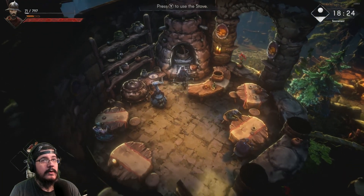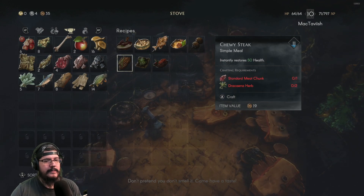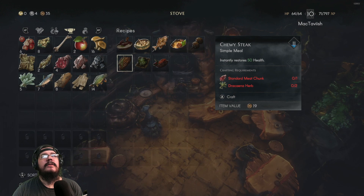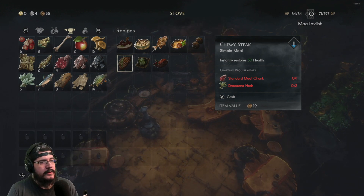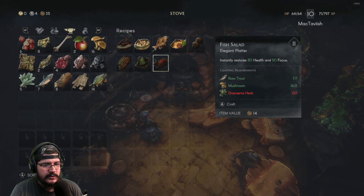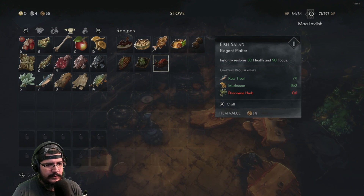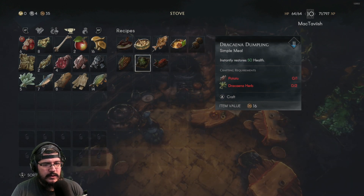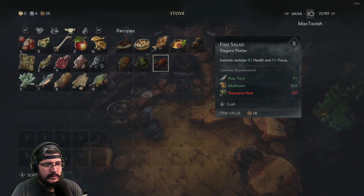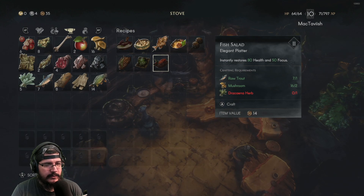So now when we go — don't pretend you don't look at all that. Come have a taste! So we'll need some herbs for this, this uses our trout — perfect, we have plenty of that. Potatoes, perfect, that takes two herbs though — 50 health. Looks like we want to save our shrooms and herbs for the fishies, it does 80 health plus 50 focus.